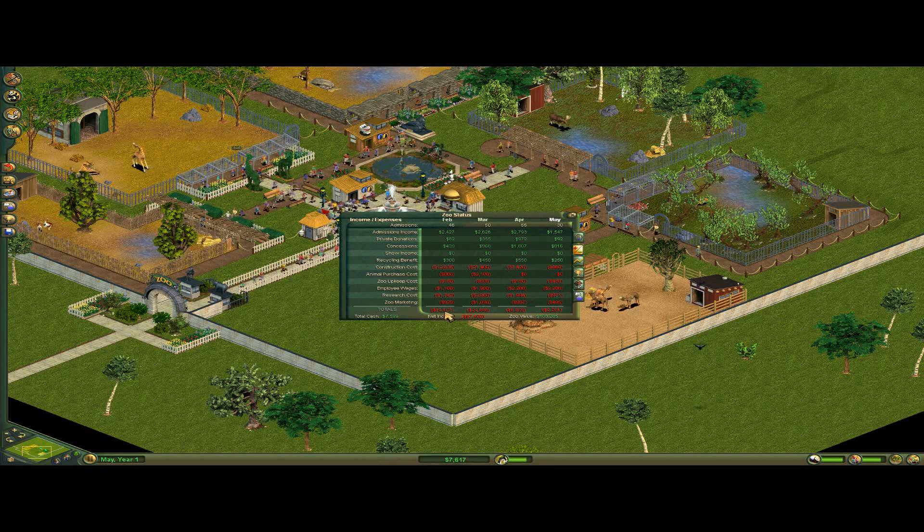We'll actually make a profit for one of these months, because as you can see our net income is negative $67,000. We basically aren't really making any money.